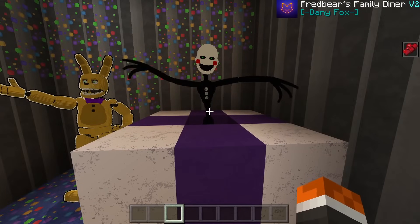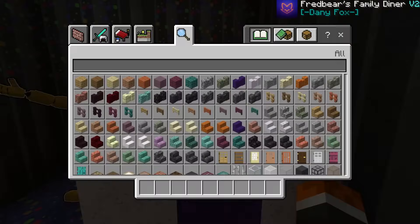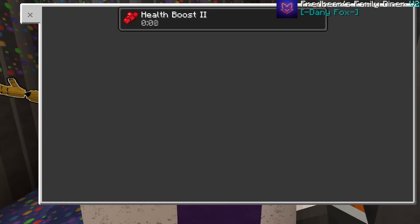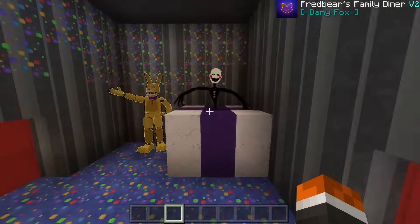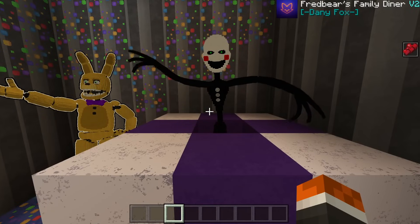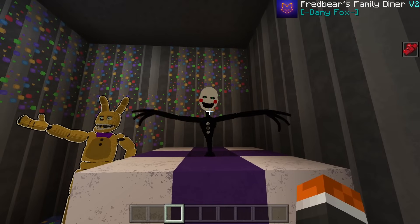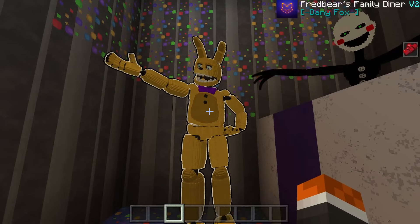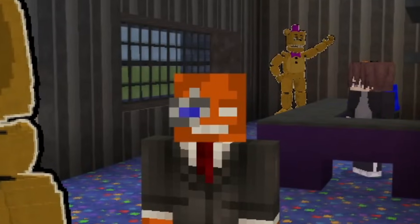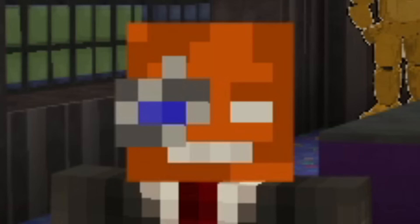There's another cardboard cutout of Fredbear and a painting. Over here we've got the Puppet, looking pretty unnerving. Getting close to it gives me a regeneration effect and health boost — so it seems to function as a security puppet. Right next to it is Spring Bonnie, looking really happy and welcoming.